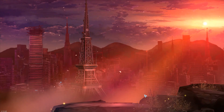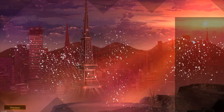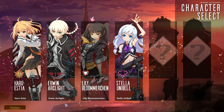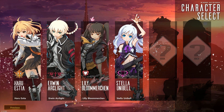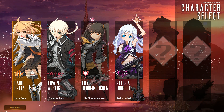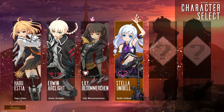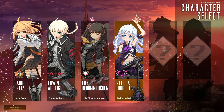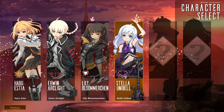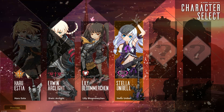We have four character slots, let's create a new character. I'm guessing these are the classes. Oh wow, she uses a guitar as a weapon — I am very, very intrigued, so let's check out this character.